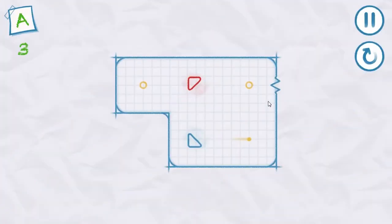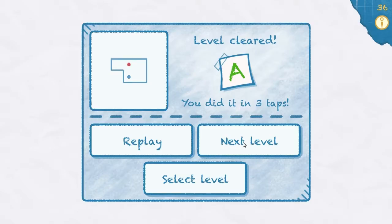Okay, the next one: Spikes. This introduces the little spike bits on the wall. We've got three clicks and we've got to get both of these. It starts off there. We'll rotate it once to get that first one, rotate it to set it up against the wall, and then rotate it to fire off the last one. Three clicks — A rating.